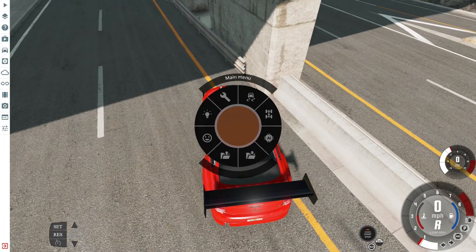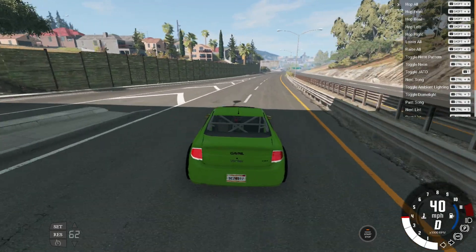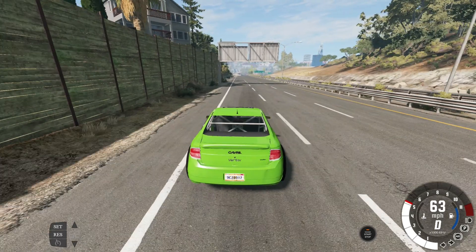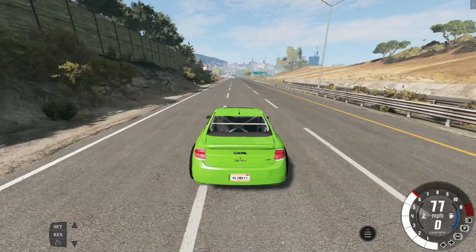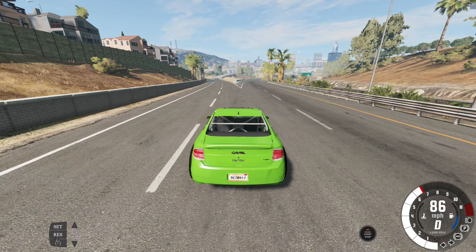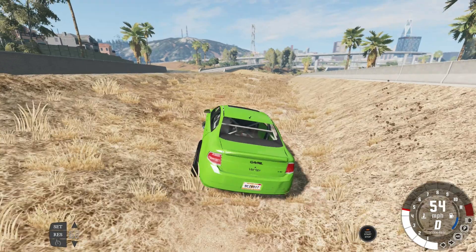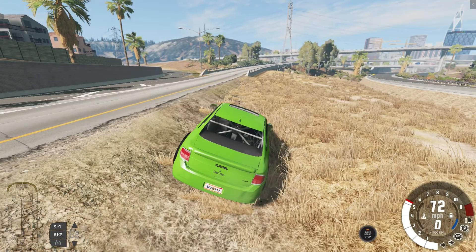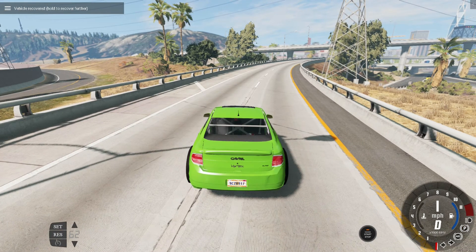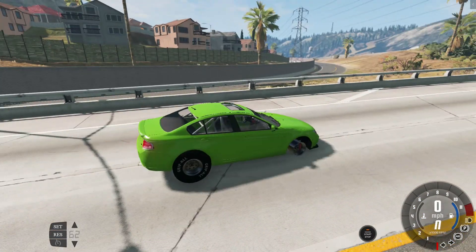Next version, this is the Electric Dragster — scraping against something — and it has super slow acceleration, which is kind of weird for an electric car. Oh, that might explain the problem: there's no front tire!